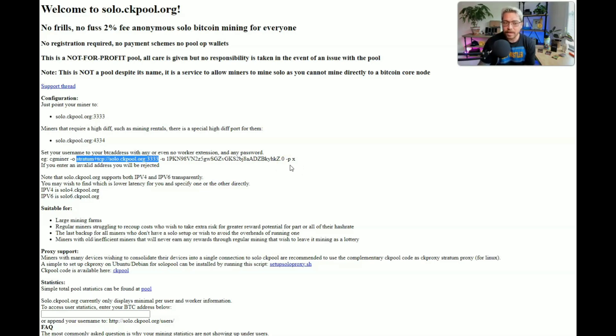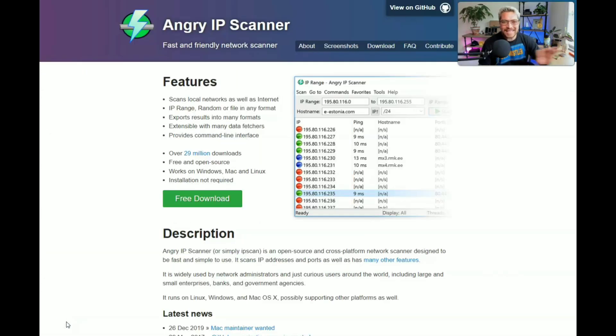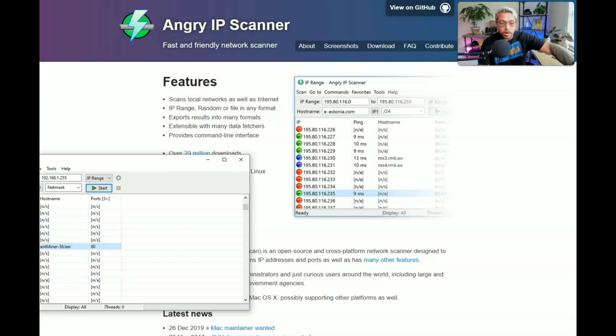Let's find the IP address and get mining. To find the IP address of your Antminer S9 — and this will work for any crypto miner or anything connected to your network — you can go into your router settings and scan through all the IP addresses until you find one that says Antminer. But I like to do it the easy way: I downloaded Angry IP Scanner. Just plain IP Scanner is another great option. Simply download it, install it, click Start, and once you find your Antminer, click on it and copy the IP address.